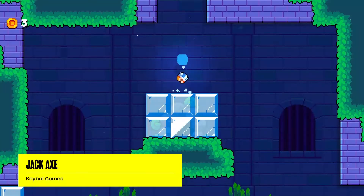Jack Axe is a classical style platformer with a few surprises up his sleeve. Jack Axe is a platformer game that features the use of the axe and the ability to dash towards it.